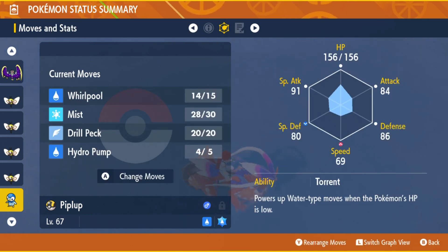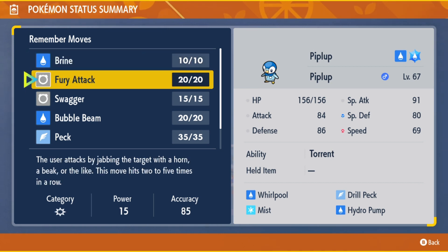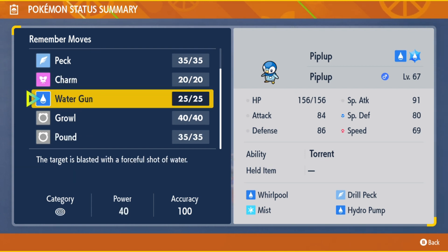If a Piplup caught is already past the evolution level, then players can evolve it into Prinplup by leveling it up once, and the same can be done for Empoleon as well.